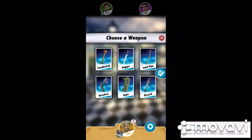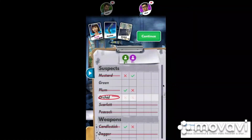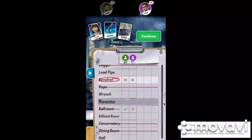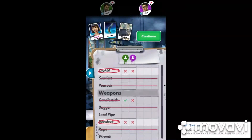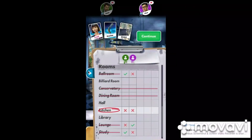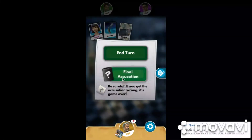I'm going to say Revolver — and there we go, that's game. No one said Revolver, so that has to be it. That's how you win. So I'm going to make my final accusation: her, with the Revolver, in the Kitchen. Press continue and then accusation — and there we go, that's how you win!